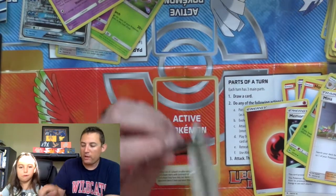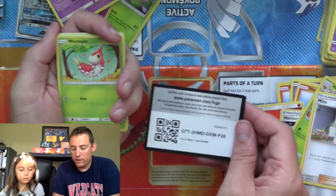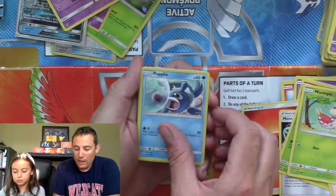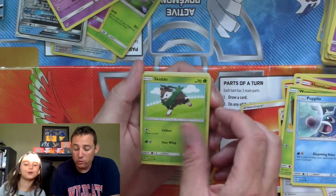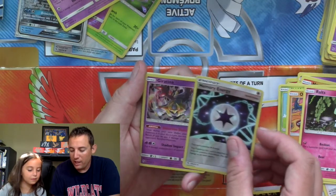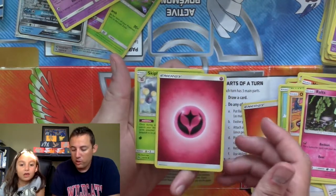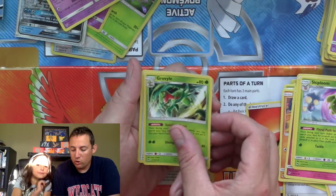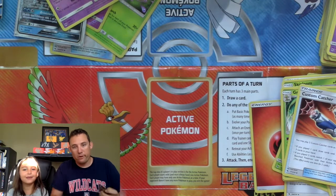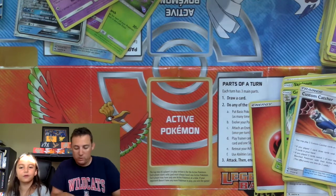Getting to the second half of our packs. Wurmple, Popplio — you like Popplio? Yes, I do. Popplio is pretty cool, isn't it? Skiddo, Onyx, Ralts, Memory Energy as the reverse hollow, and a Giratina hollow rare. Energy, Skiploom, Shroomish, and Custom Catcher. So Addison really wants to tell you what her favorite Pokemon is — the Alolan Ninetales of the Rainbow Rare variety. I've always been wanting to get it.